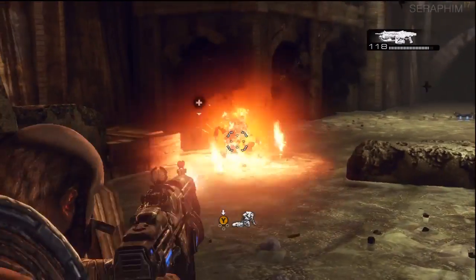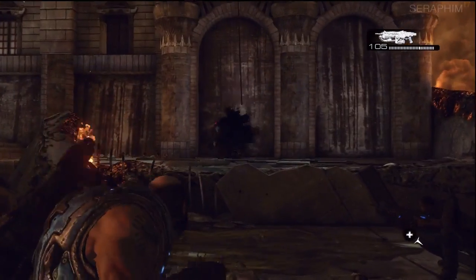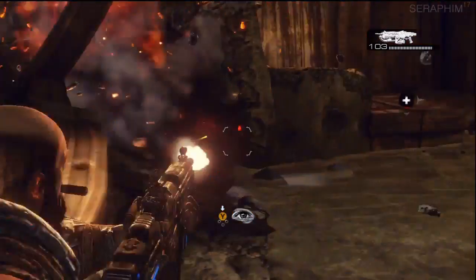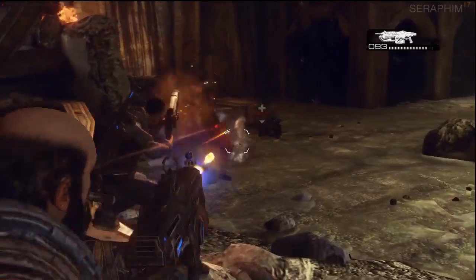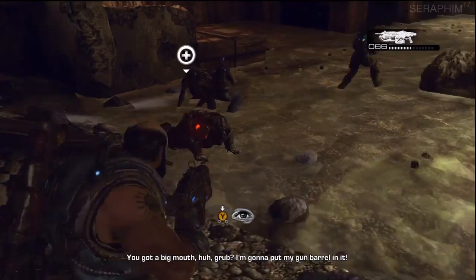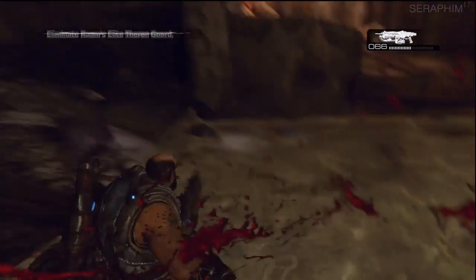A couple more tickers will spawn every so often. Every time he goes back into his hiding spot, he generally spawns some tickers to frustrate you. He's back again — I throw a grenade to try and get rid of his shield; I don't think they do, I think he just goes down on his own accord. He's now trying to shoot whoever's down, I down him, and as soon as he goes down and stays down, he's dead, and you can go up and curb stomp him — and you're done.